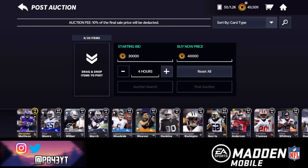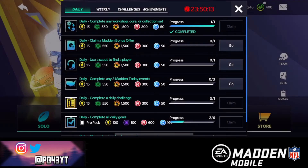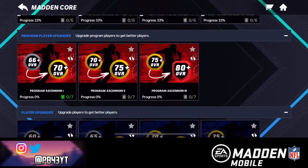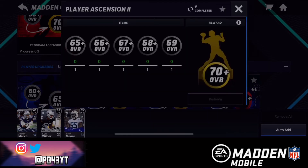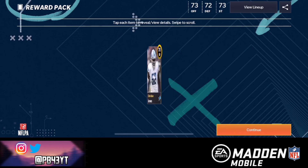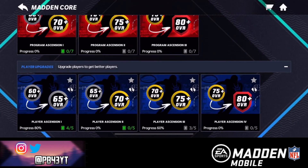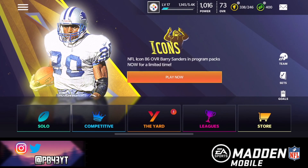I'm just pulling crazy stuff in this video. We got a goal to complete. Let's go back to our sets, back to Madden Core, and go down to Player Ascension. Can we pull anything crazy out of this pack? Dang it. Okay, we're just gonna leave those cards in there. That's gonna wrap it up for this video — if you enjoyed it, make sure to hit the like button and subscribe. Let me know in the comments if you want more Madden Mobile videos. Until then, I'll see you guys in the next one — peace out!